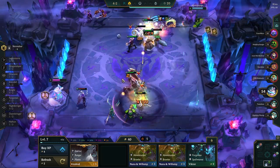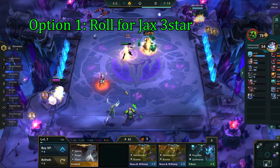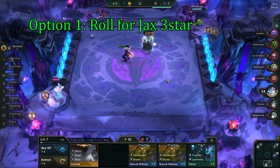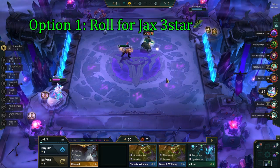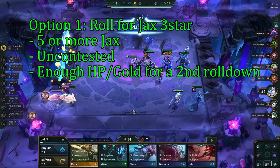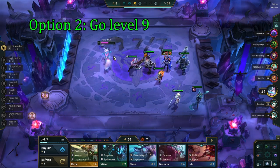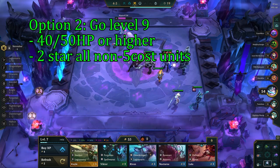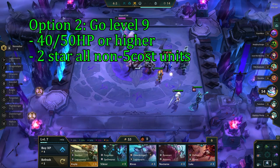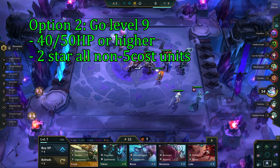Once you've hit your board at level 8, you have 3 different options. The first is to roll for Jax 3-star — this is the best option for this comp, as you get outscaled pretty hard in stage 6, since half our team are 2 and 3 cost units. But you cannot go for Jax 3-star every game; I only do this if I have 5 or more Jaxes after my first rolldown, I am uncontested, and I also have enough gold and HP to do a second large rolldown later. The second option is to go level 9, which requires you to be relatively healthy — typically 40 HP or more — and to have 2-starred all your non-legendary units. The more HP and gold you have, the less 2-stars you generally need.